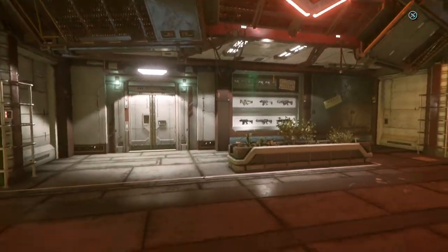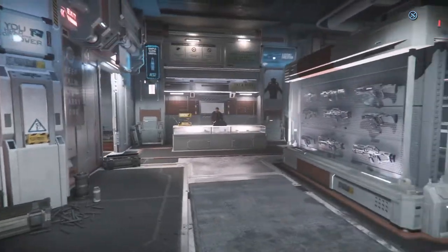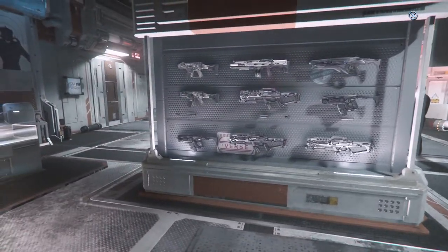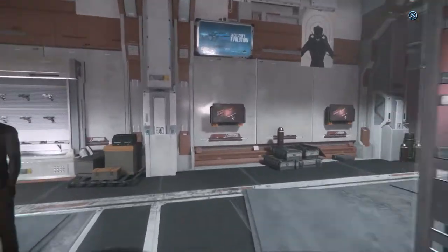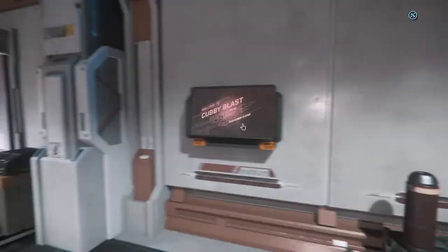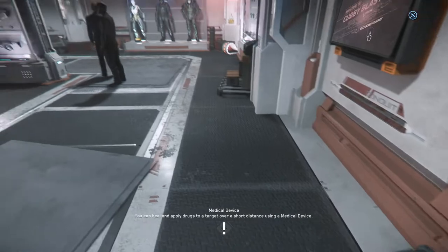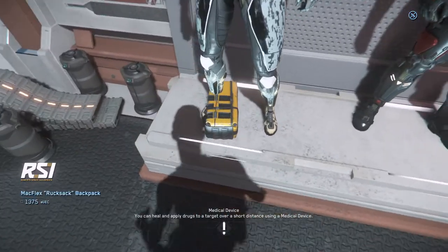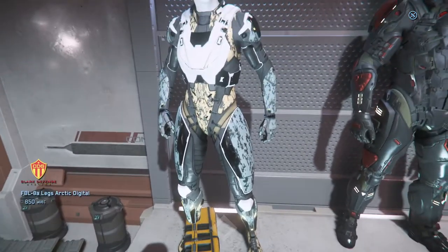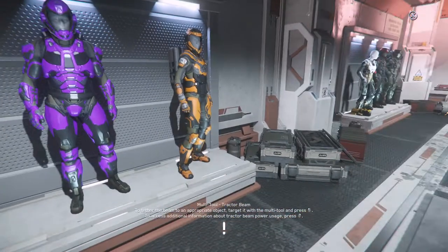Next up we have Cubby Blast, where you can get weapons. There are some of them lined up outside, and then their main display floor inside. Not all of the weapons available are stored on the racks — some are only visible using one of the terminals just inside the door. You've also got ammunition, some various different outfits, and all of these can be looked up and purchased on the terminal.